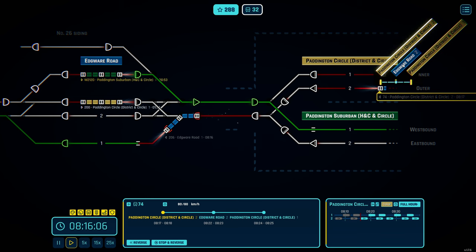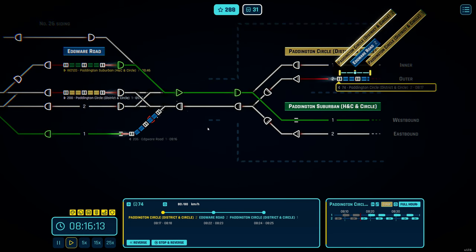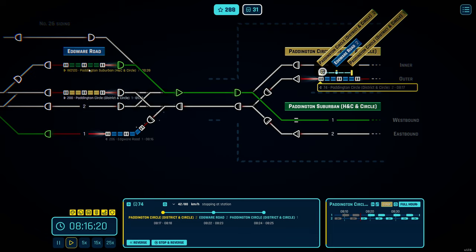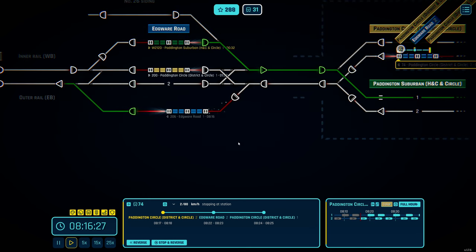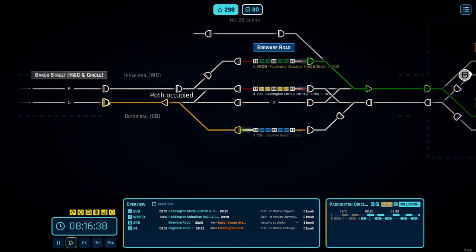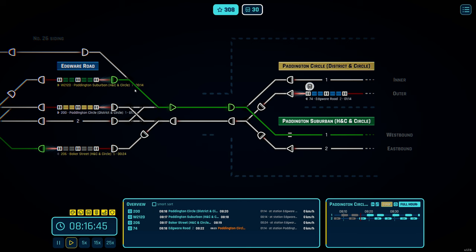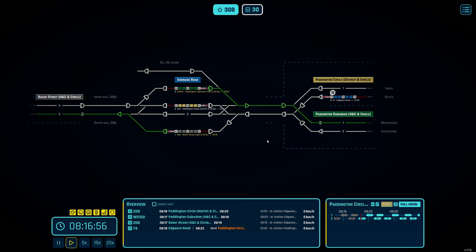We have a District line terminator coming through. This dwell time now requires an executive decision — is this dwell time short enough for the train going towards Hammersmith? That one has a one-minute dwell time — perfect, we don't have to worry. We can get this Hammersmith-bound service going towards Paddington Suburban, and that works out really well.